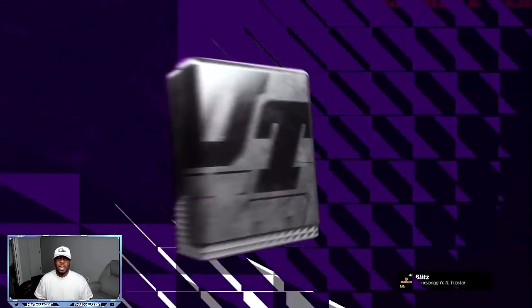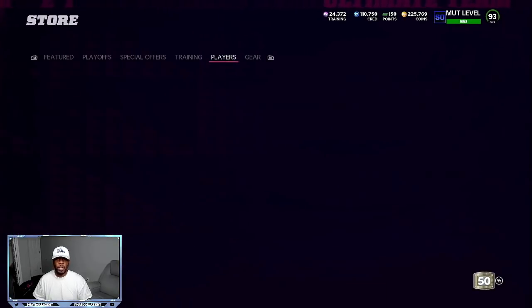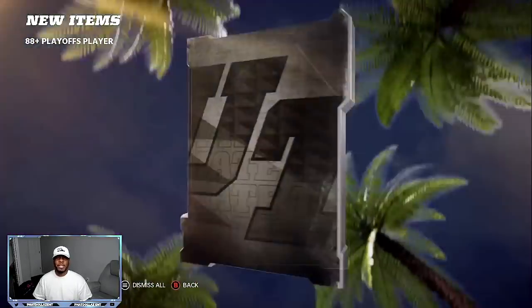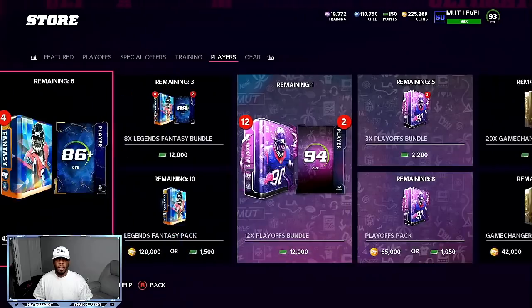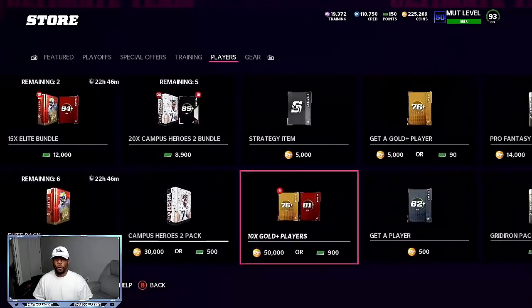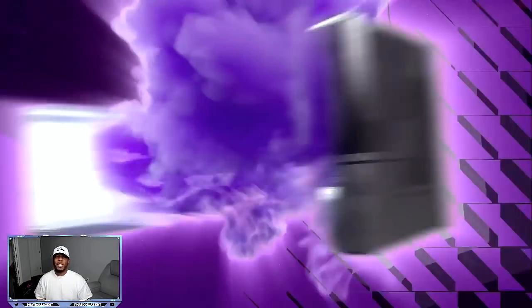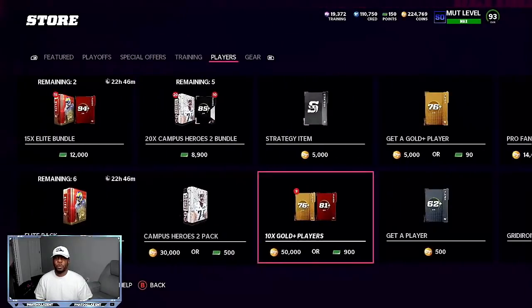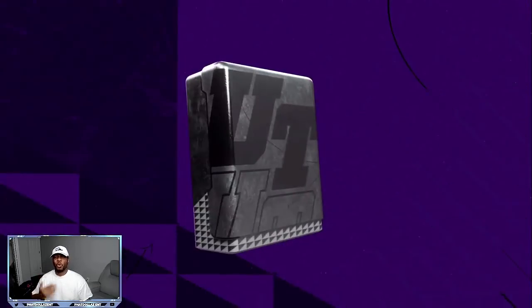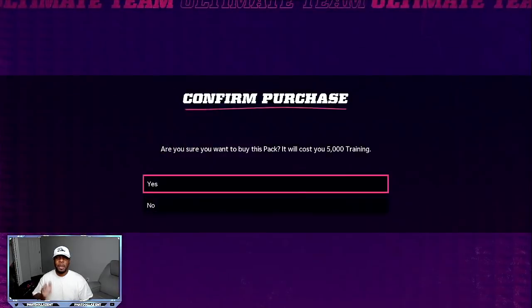So we're going to go to players and do the get-a-player pack right here, back out, and do this two times to keep the roll momentum going. You can look at your animation — you see right there we had a regular pull, so that was about an 88 overall. They probably gave me my two 94s and then the 88. But two 94s in the first three packs is super, super glitchy no matter who you are. We're going to finish the video off and show you how to quick sell all your stuff and walk away with nothing but profit.